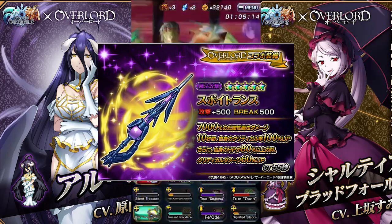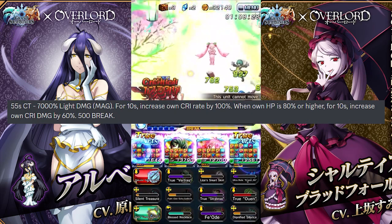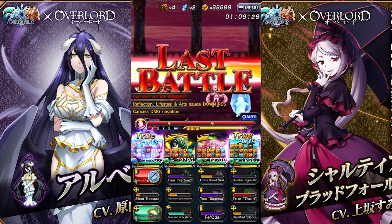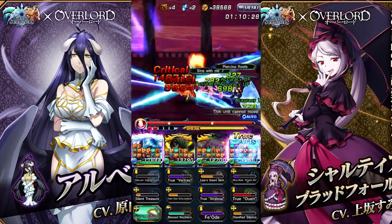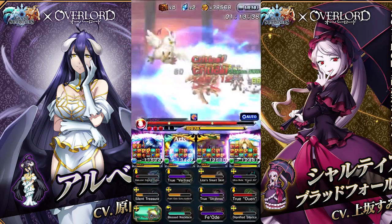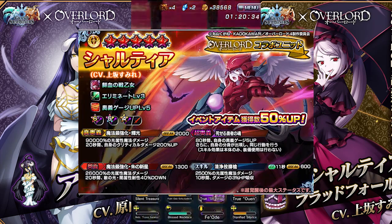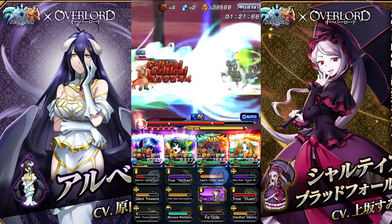The next equip is a 5-star magic called the Dropper Transformer. With a 55-second countdown, it does 7,700 light damage magic. For 10 seconds, it increases your own crit rate by 100%, and if your health is higher than 80%, for 10 seconds it increases your own crit damage by 60%. Not a terrible equip — it's able to provide 100% crit, albeit with a 55-second countdown, and the 60% crit damage when above 80% health is pretty sizable. It meshes well with Shaltier's kit, allowing her to have crit if she's below 70% HP and giving her crit damage if she has more health.